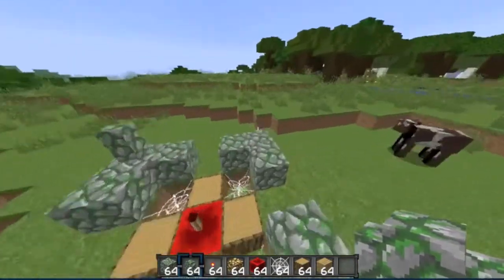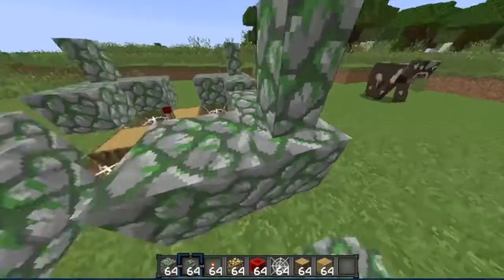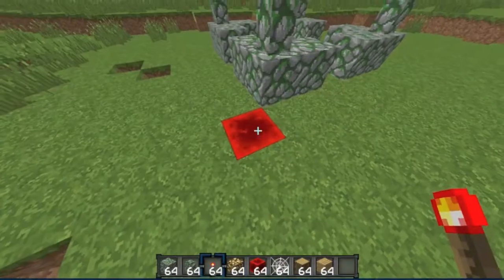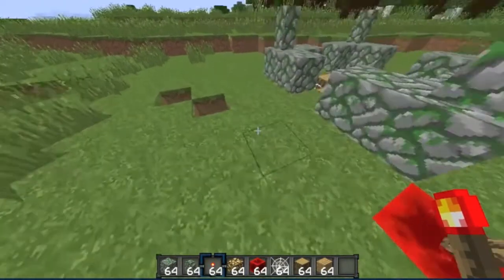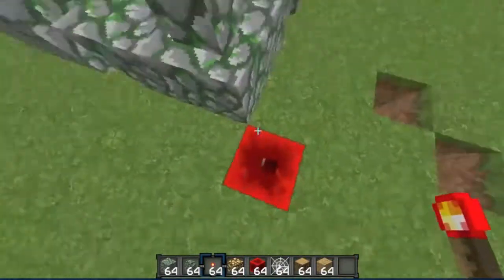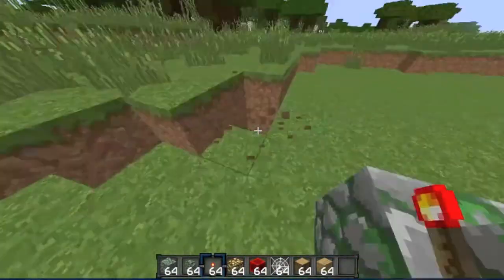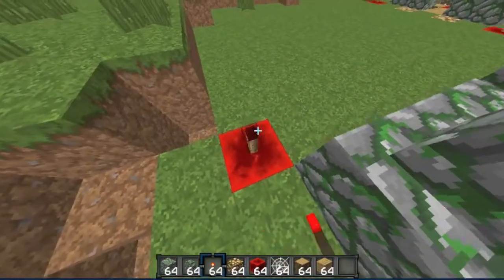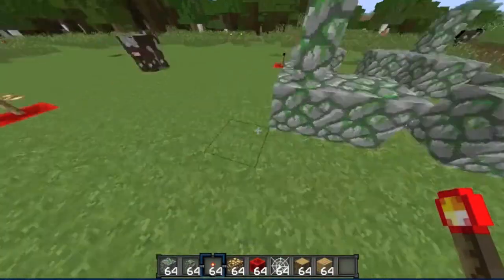And you want to go like this all the way around and then you want to get a mossy stone — colourful wool. These are both mossy stone kind of things. You put it on the corner like this and then you want to get the redstone block. Put it in the corner and put a redstone torch and if it goes off then it's working perfectly. And yes it goes off — it's working!